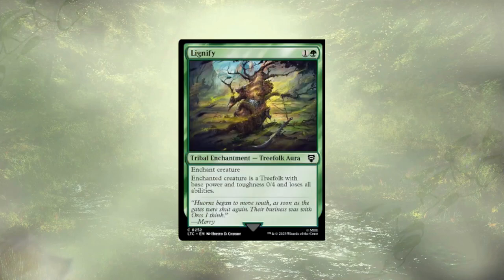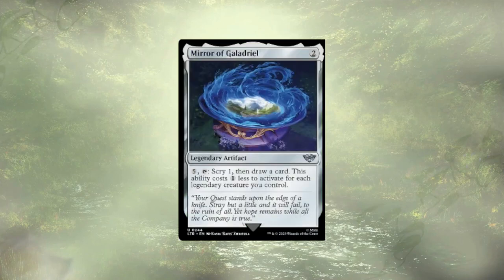Lignify is an odd removal piece — you can definitely shut down a utility creature with it, but it just isn't digging for answers to end the game and you're ultimately leaving them with a 0/4. Mirror of Galadriel may seem like an odd choice to remove since it has scrying and card draw built into it, and we're almost never paying anything close to five mana for the ability, but I've found something I feel is just a bit more reliable to take its place.